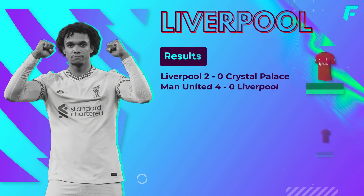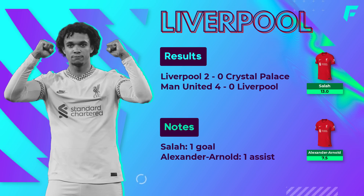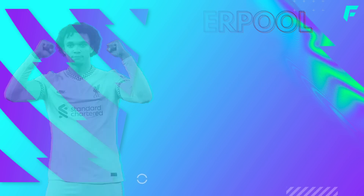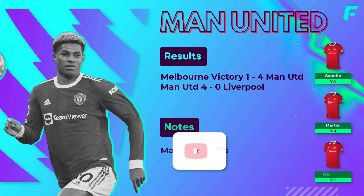Liverpool's preseason began with a 4-0 loss to Man Utd, albeit a heavily rotated side with lots of academy and back-up players starting. Three days later they faced Crystal Palace for the second of their six scheduled preseason games, which was a 2-0 win. Henderson and Salah were the scorers, with Alexander-Arnold assisting Salah — both of which are locked in my Gameweek 1 draft. We'll skip over Man City who only have three preseason games arranged, the first on July 20th. All eyes will be on Haaland for that one.